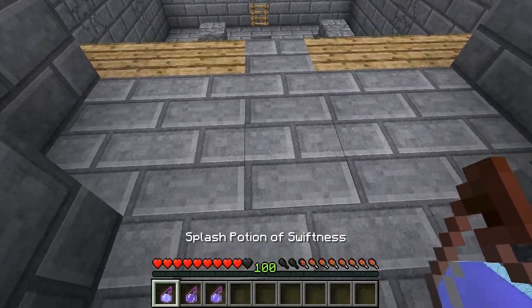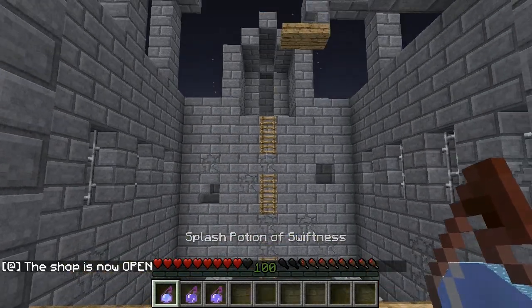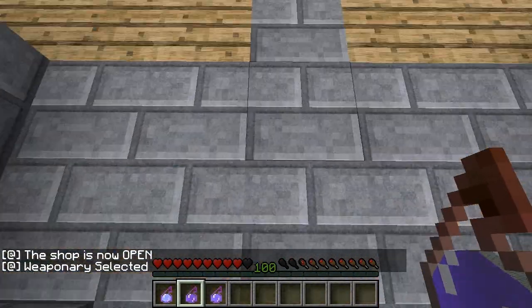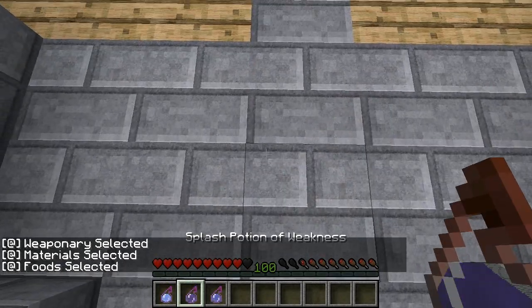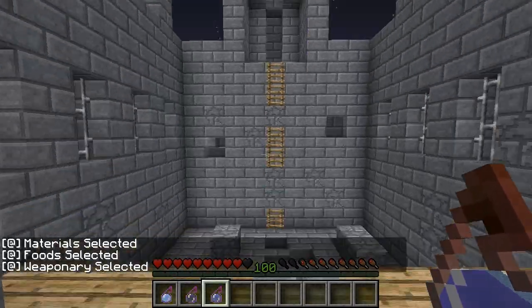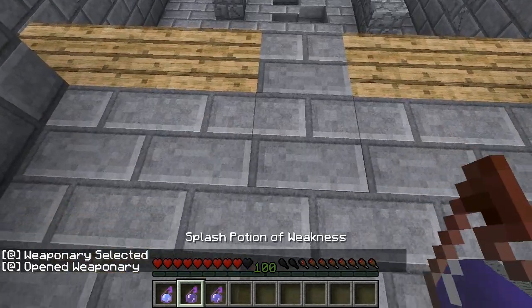We're going to open the shop with the speed potion. The shop is now open. Weakness scrolls through the categories — we've got weaponry, materials, and food selected. We want weaponry to deal with the zombie first, so once weaponry is selected we confirm with the slowness potion. Weaponry is now open.